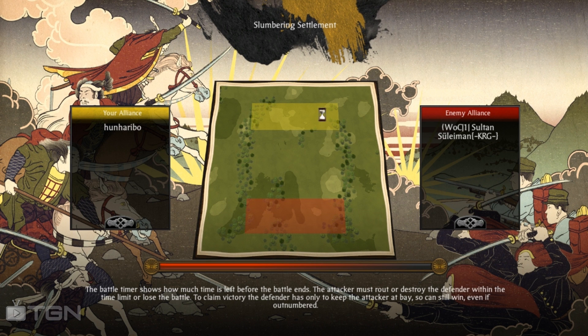This is one of my fans, Hun Haribo, on the yellow alliance side, and then you've got Sultan Sulaiman on the red alliance. I believe this is a medium funds game and that Sultan Sulaiman was like a bronze six or seven star, and his opponent was about a six silver.